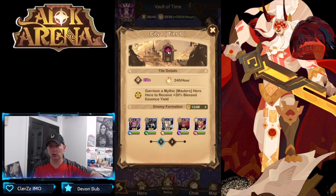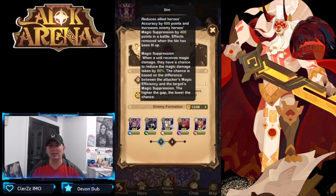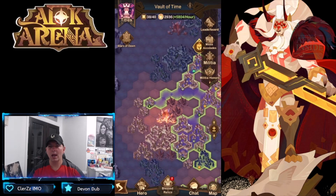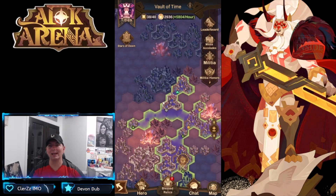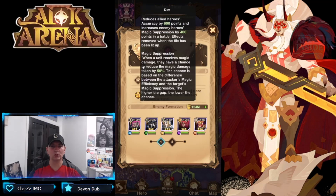Once beacons are illuminated, everybody else can come in and take the cities, tier sixes, tier sevens, tier eights within here. The debuff is called 'Dim' — it reduces allied heroes' accuracy by 600 points and increases enemy heroes' magical suppression by 400 points in battle. The effect is removed when the tile has been lit up by the magma mine. Magical suppression means when a unit receives magic damage, they have a chance to reduce the magic damage taken by 50%.